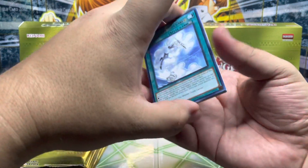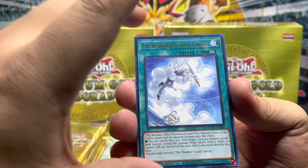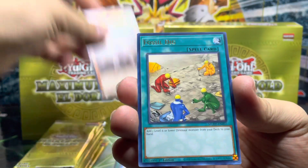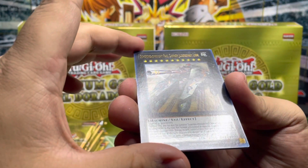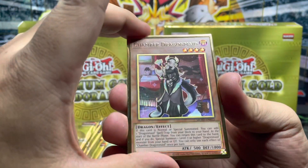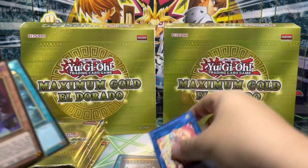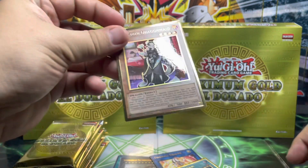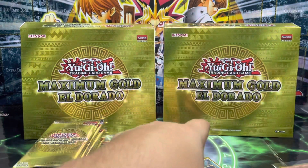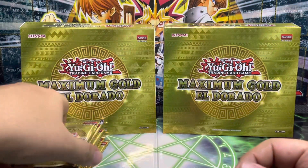Starting the first pack, we have the Weather Cloudy Canvas. There's no card trick — the Premium Gold Rares are pretty much scattered across the pack so we'll just go as they come. We have the Archers, Multi-Faker — interesting artwork. We have Fossil Dig, Super Dreadnought Rail Cannon Juggernaut. Chamber Dragon Maid is the first Premium Gold Rare — very nice. And a Book of Moon — awesome, very nostalgic — ending with a Firewall Dragon.